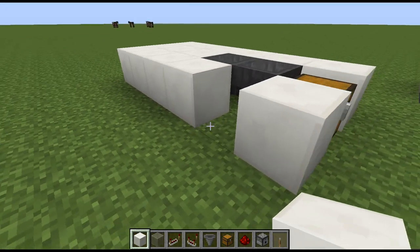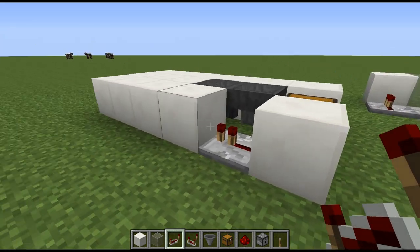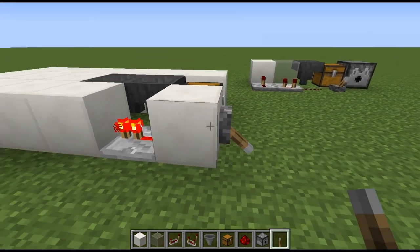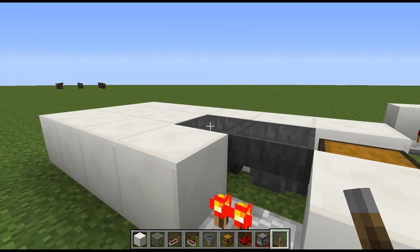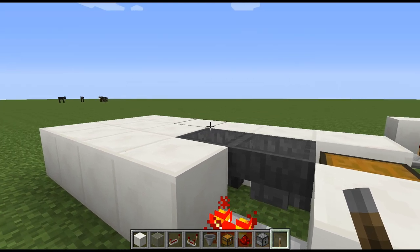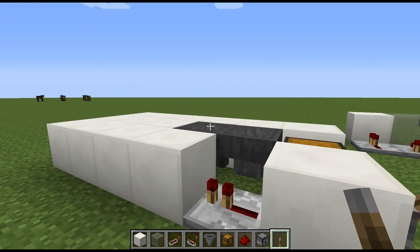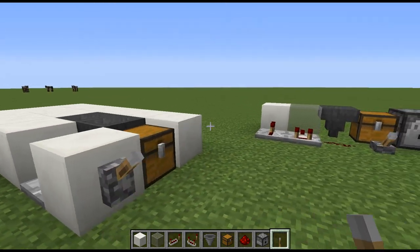We're going to leave this one block open and place a redstone repeater facing into this block right here, and we'll put a lever on the front here. Whenever the lever is on, it is powering this block which will lock this hopper. So eggs won't be able to pass through this hopper and they will be dispensed. But if the lever is off, it will allow the eggs to flow freely into this hopper and then into the chest.